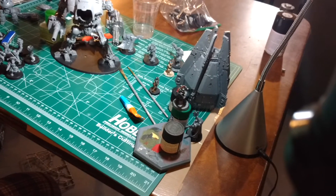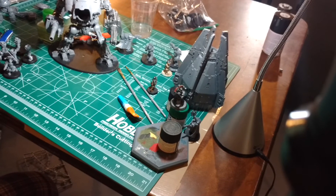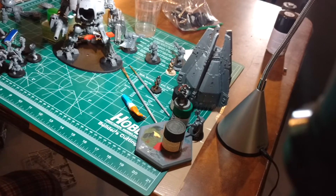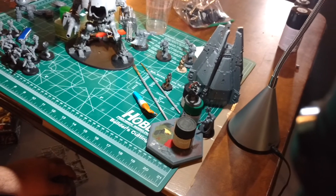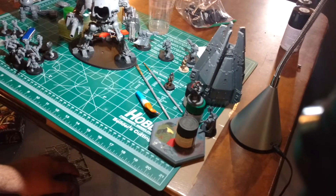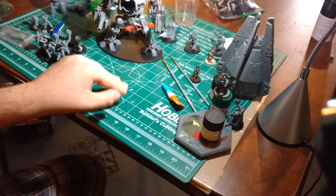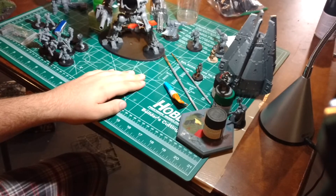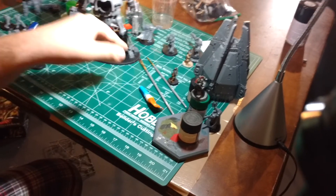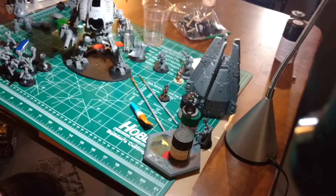The Militarum Tempestus army had three Valkyries and four Taurox Primes — one of which was a Gatling, and the other three were the missile launcher variant. Scion squads coming out of those Valkyries on the first turn are overpowered, because the Valkyrie can move the full distance, then the Scions can disembark up to three inches from the base of the Valkyrie, then they get to move another six inches, and then they get to fire, and then they get to charge. That's insane and overpowered.